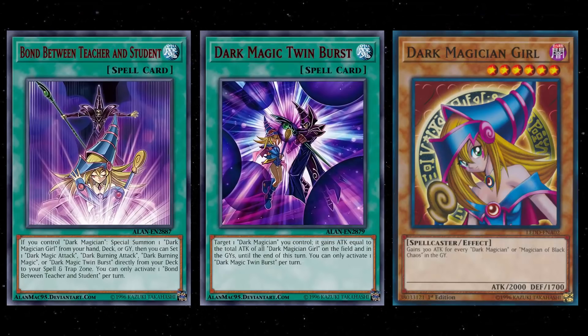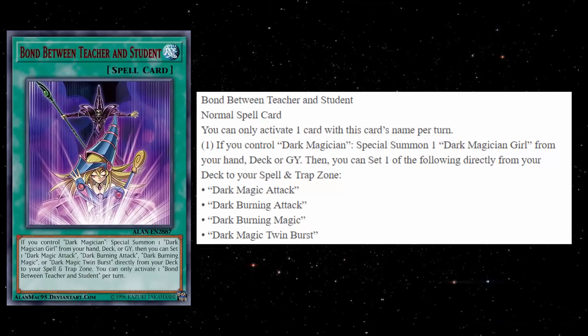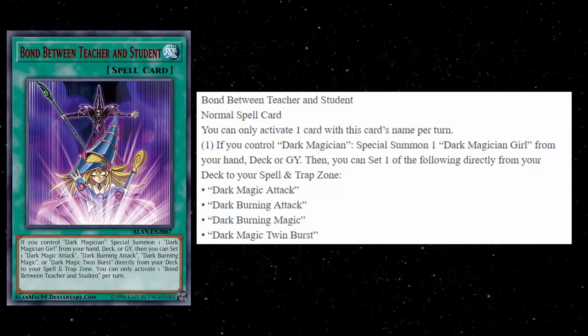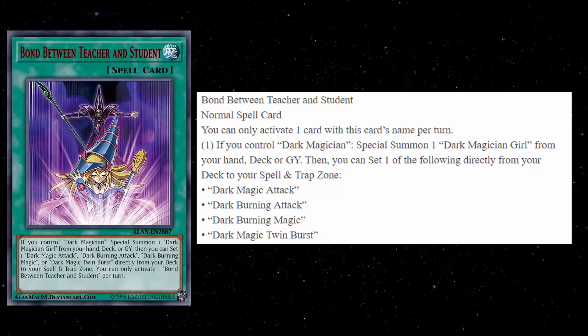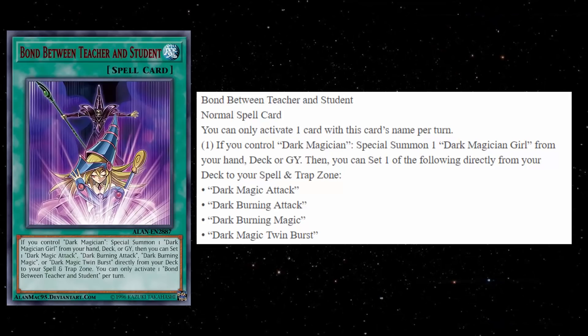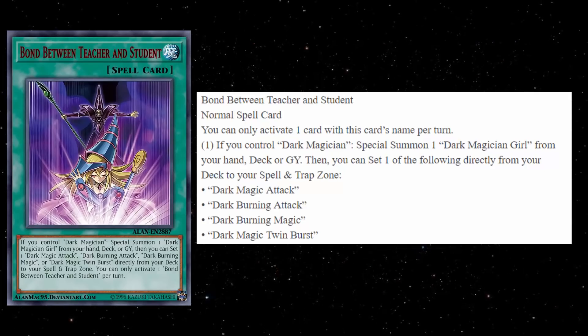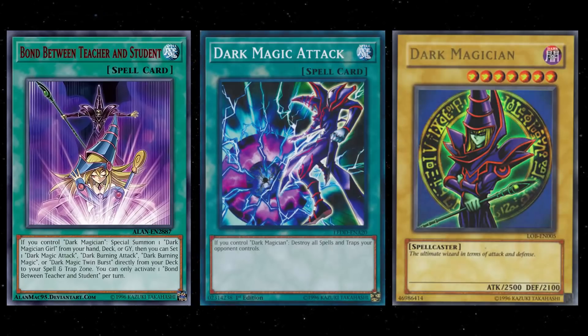Let's talk about these two new cards. The first is a normal spell — a hard once per turn — called 'Bond Between Teacher and Student.' It says: if you control a Dark Magician, special summon one Dark Magician Girl from your hand, deck, or graveyard. Then you can set one of the following directly from your deck to your spell and trap zone. The choices are Dark Magic Attack, Dark Burning Attack, Dark Burning Magic, and a brand new card called Dark Magic Twin Burst. This card is okay, I guess, though the obvious question is why you're playing Dark Magician Girl in 2019.